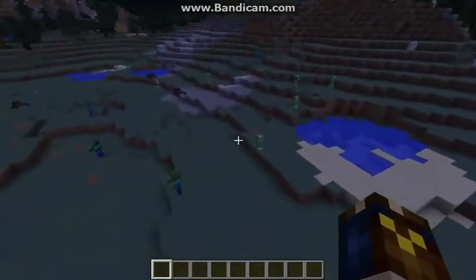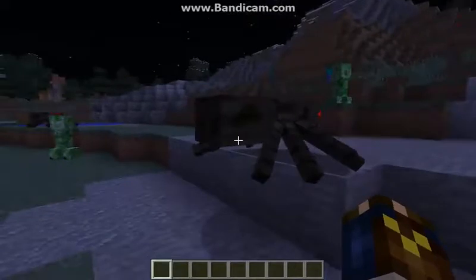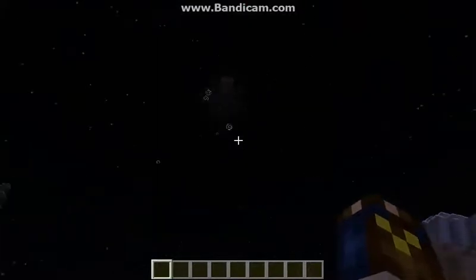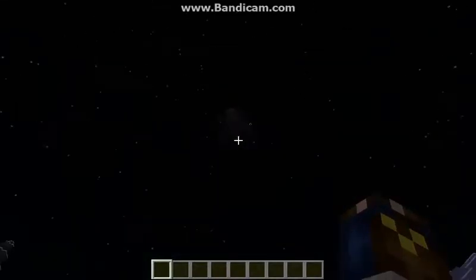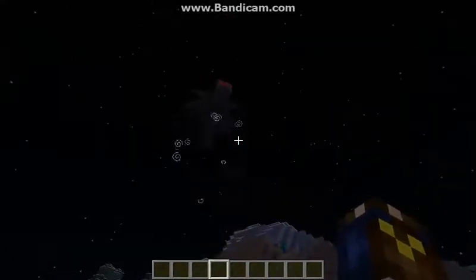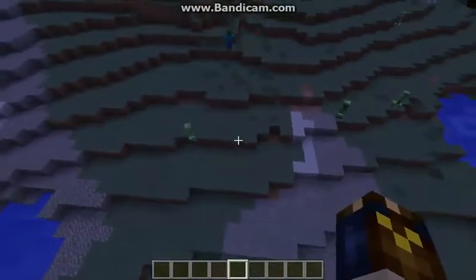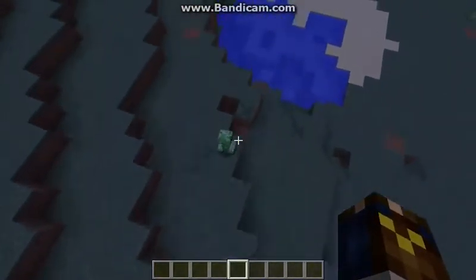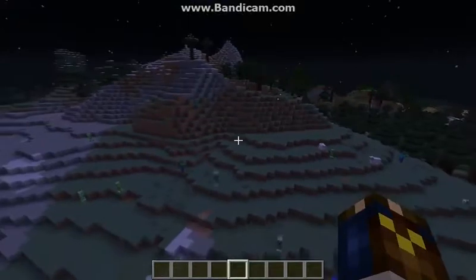I'll show you — get your player near a mob. Let's test the spider, for example. To levitate, you push shift, like you do with the other function I did in my previous video. Look at that — the spider levitates and you don't need anything in your hand. If you let go, boom, the spider dies. You can even do this while you're in the air.